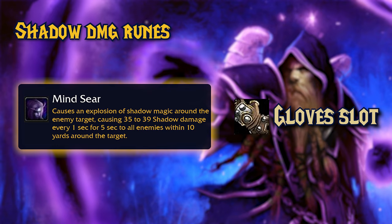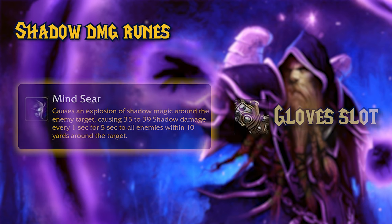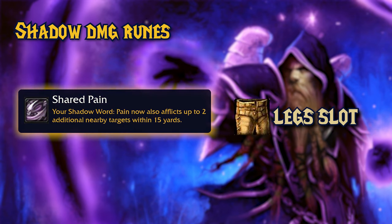And talking about AoE for Shadow Priests, here comes the next rune: Shared Pain. You can engrave this rune on your legs. Every time you use Shadow Word: Pain on a target, it will be applied to two additional nearby enemies within 15 yards. This will allow you to apply Shadow Word: Pain on a pack of mobs easily — AoE DoTs.